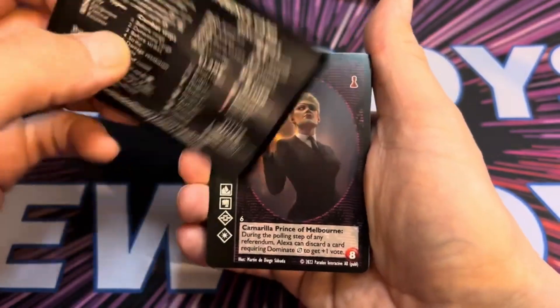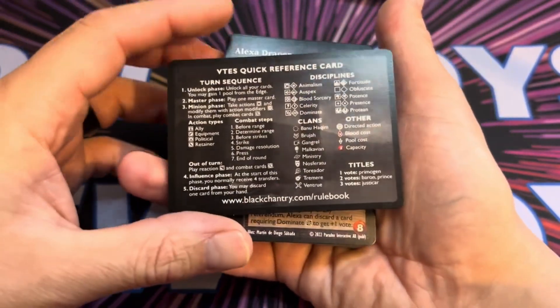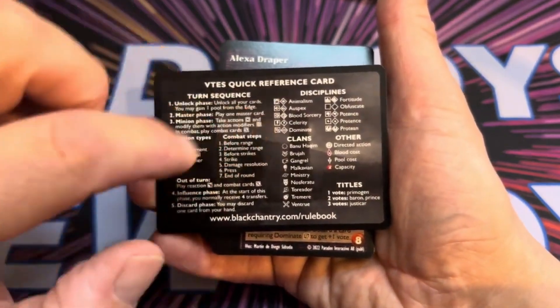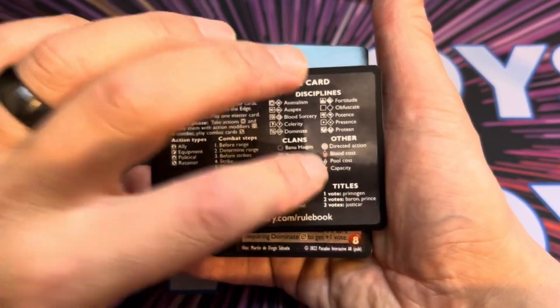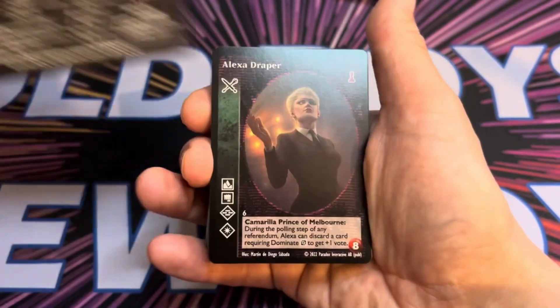On the back here you've got a handy quick reference guide. It covers the turn sequence, what the symbols for the disciplines are, the clans that are available, your voting, and then a link to the rule book.